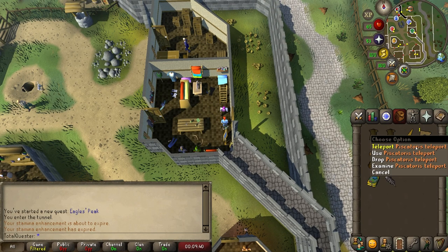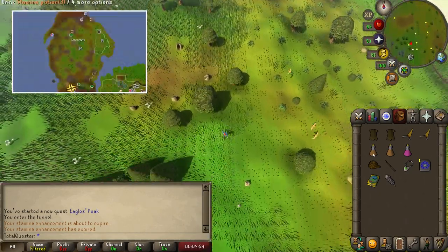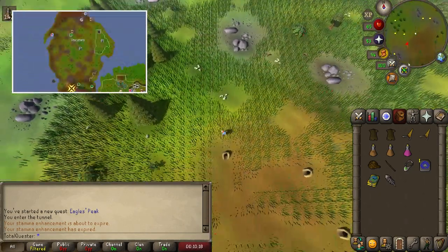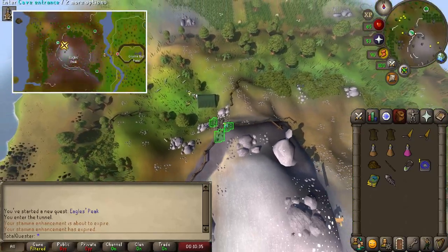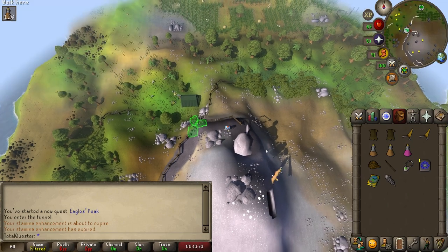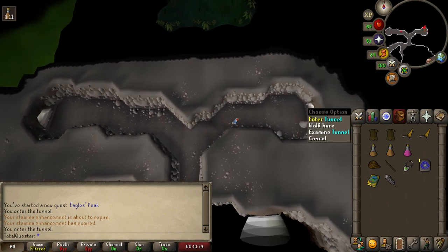After you have the disguises, teleport back to Piscatoris and run south all the way back to the cave entrance at the top of Eagle's Peak, making use of the rocky shortcut if you have access to it. Go into the cave, run all the way east, and then enter into the tunnel located at the end.